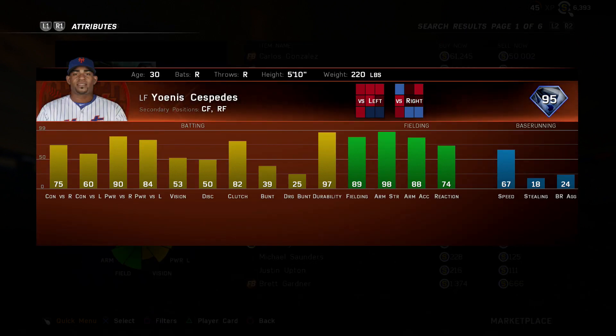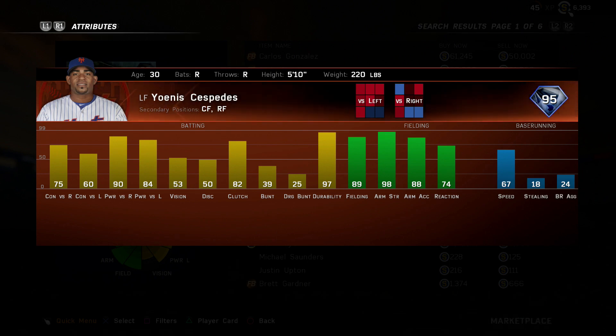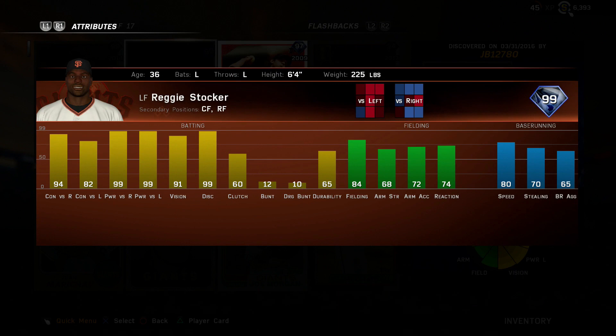Coming in at number 2 is the live series Onassis card. I put a lot of emphasis on defense and this card is pretty similar to Alex Gordon defensively. He's got a little better arm; Gordon might have a slightly better reaction. He has decent speed at 67. This card does not let me down all year — it's a phenomenal card. With inside edge he can have 99 power versus righties and 94 power versus lefties. His contact and vision aren't the greatest, but I think this is one of the most underrated cards in the game. His defense in left field is just remarkable, and he has more power than Alex Gordon, which I prefer.